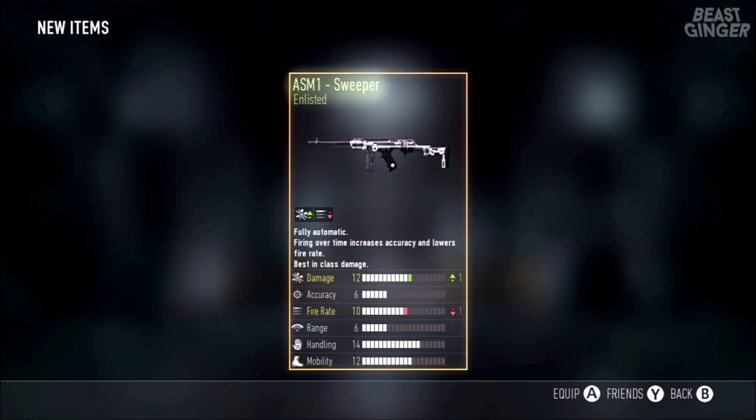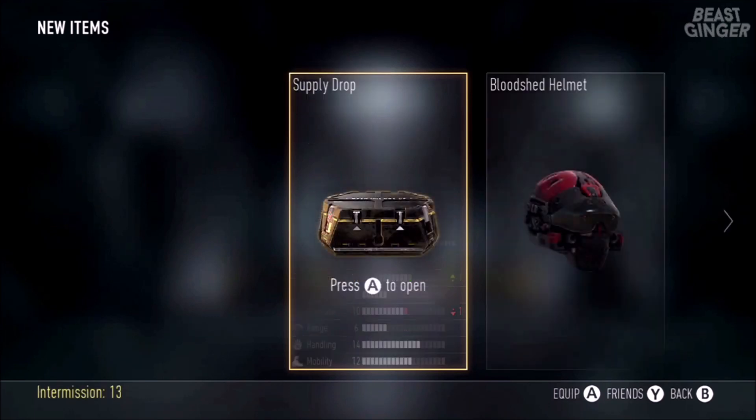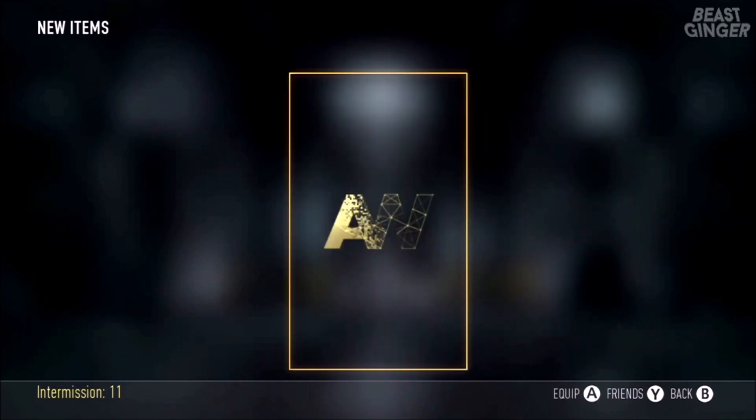Now for this one we got the ASM1 Sweeper — it's up in damage and down in fire rate, so that's actually pretty cool. We got the white camo on it, so that looks pretty beast mode.